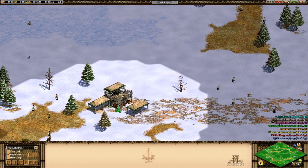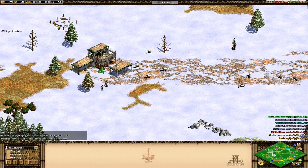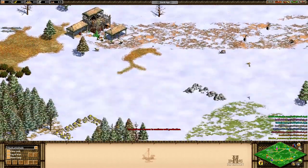This is a 4v4 Black Forest map. One of the key things about Black Forest that I remember from back in the day is that teamwork is essential, especially when you're on the border. Unfortunately, this is my first game back and I'm right on the border.